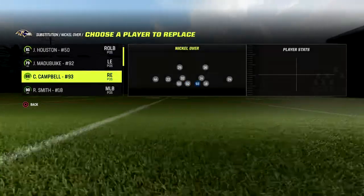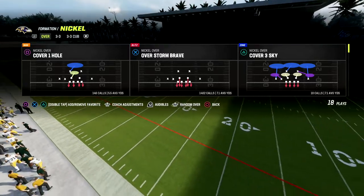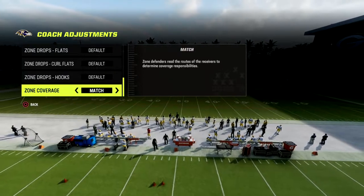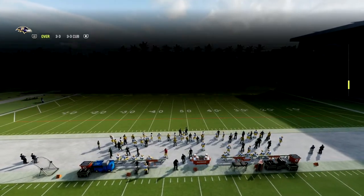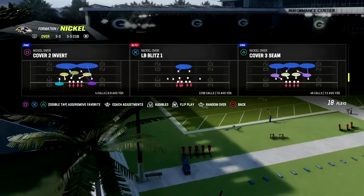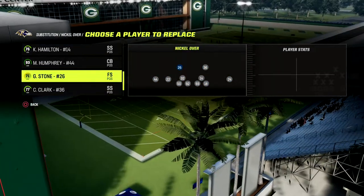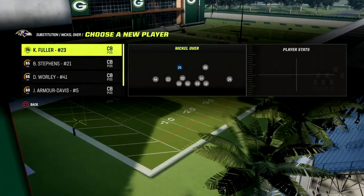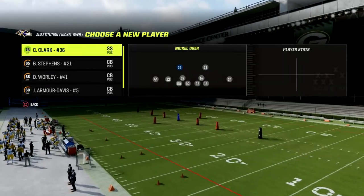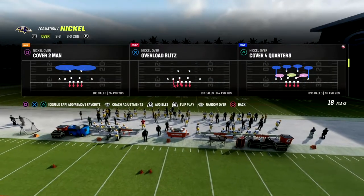The key to stopping the run in my opinion is we're going to turn auto flip off, turn our zone coverage to match. The specific defense in nickel over that is really good without auto flip on is LB Blitz One. In your screen, this guy right here is the one you're going to be usering to try to slow down the run. I like to put a safety there — in Madden that's where I put someone like Cam Chancellor.